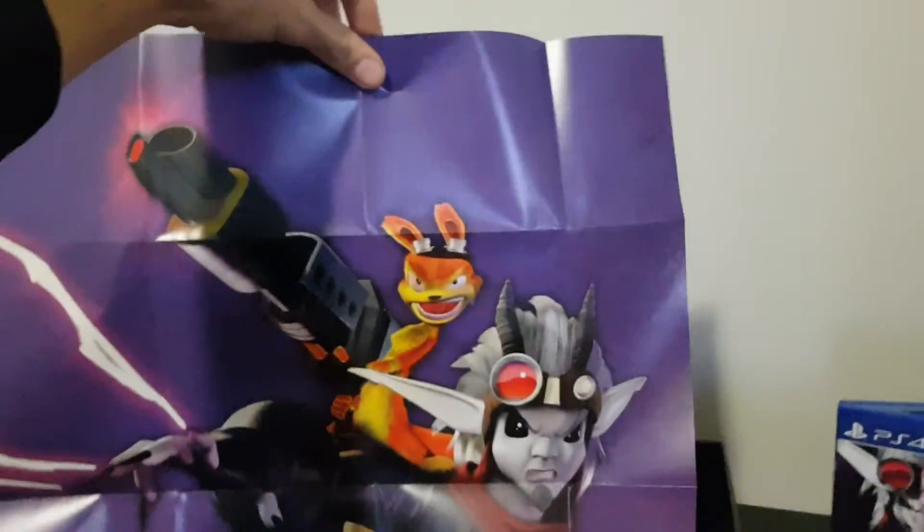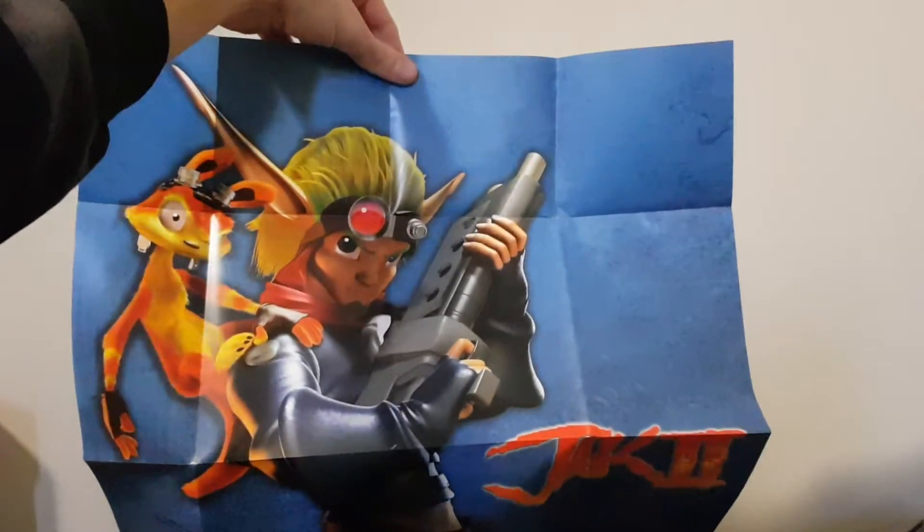Next up we should have a poster — a double-sided one by the looks of it. So we have dark eco Jak on one side and then standard Jak on the other.